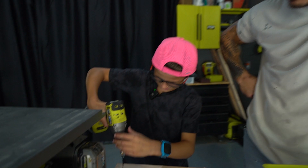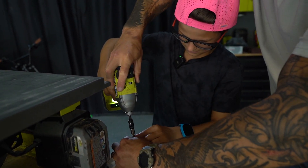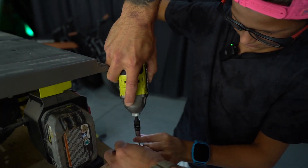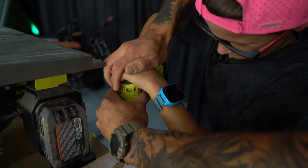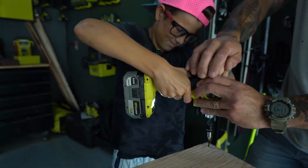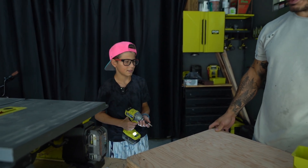The X goes into the other X. Go slow first — the trick with drills is top pressure on the drill. There you go, push down. You can let go of this part. Put your other hand right here on top and push down. There you go. Let's go on to the next one. We should be fine with three.